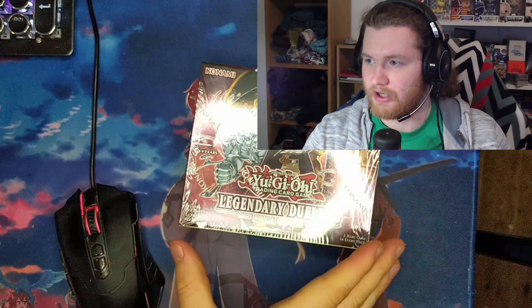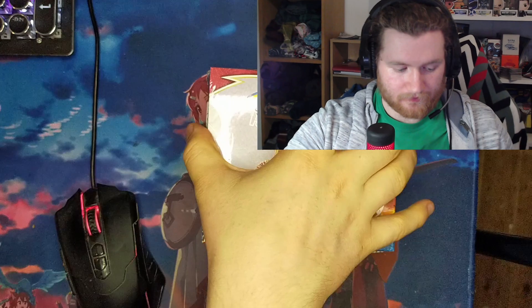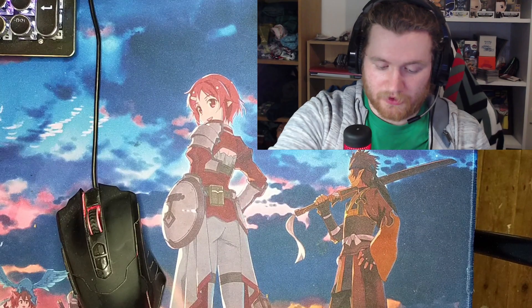I just got my order from the Magic Madhouse. It's got the Yugioh Legendary Duelists: Rage of Ra booster box and the Pokemon Sword and Shield Battle Styles booster box. I'm going to be opening them — I don't actually know what cards are in these sets, but I'm hoping to get some cool ones. I also got a few binders to sort out my collection. Pokemon first!